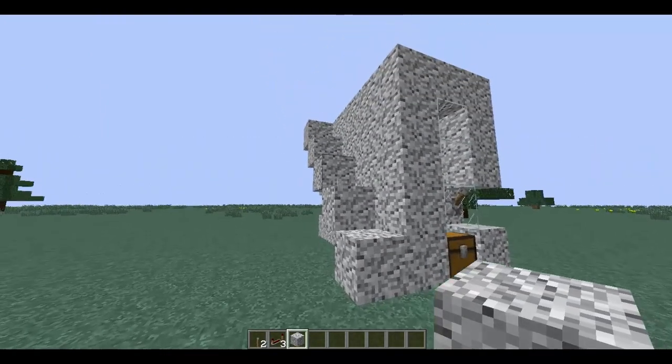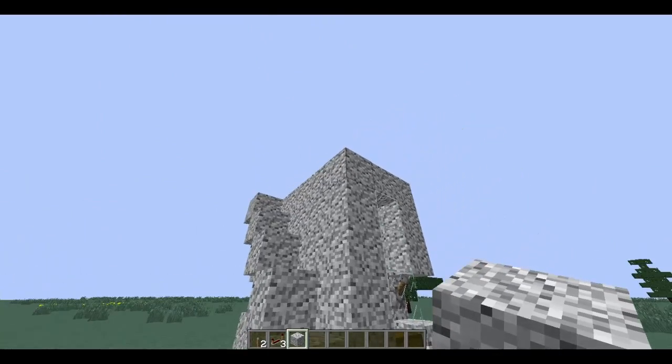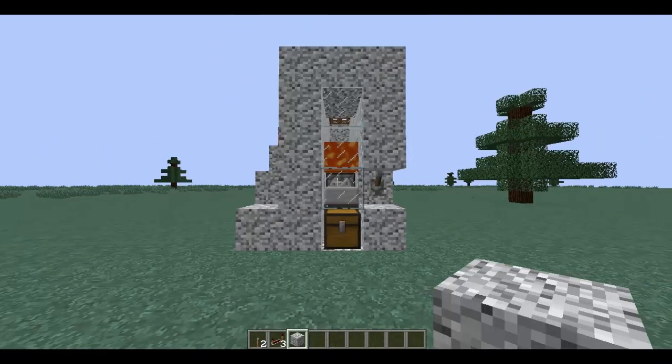If you want, you can place a staircase going up to the top for easier access, or you can put a ladder going straight down. Now you are completed with your automatic chicken farm.